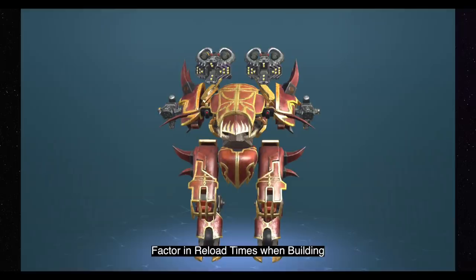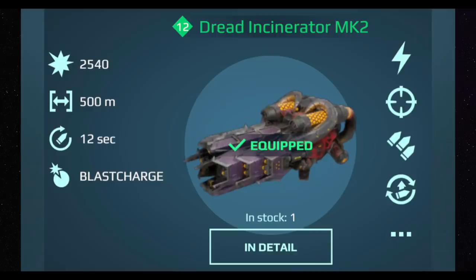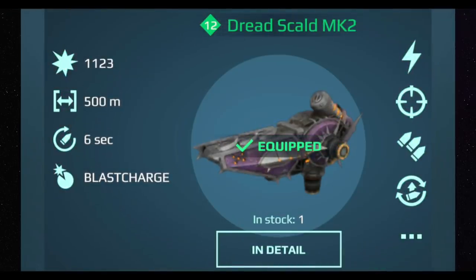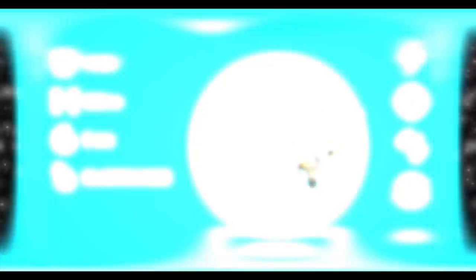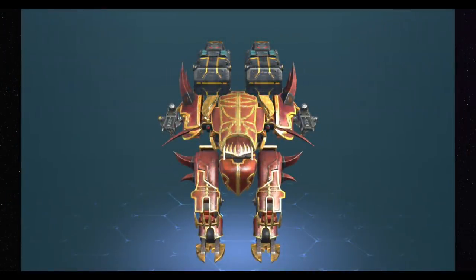Hey everyone, this is Justice. My WR tip for the 7.0 update is to consider reload times when building any bot. Here we'll look at an example: a Hawk built with the Incinerator — 500-meter range, blast charge effect, and a 12-second reload. Waiting 12 seconds for a heavy weapon to fully reload can be very challenging. Now look at the light version — the Scald — also 500-meter range and blast charge effect, but with a six-second reload. That's a significant difference.